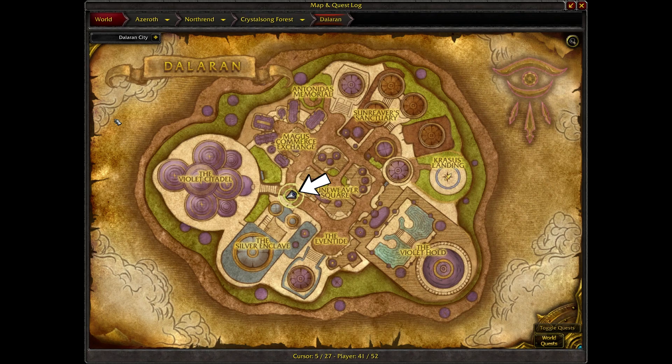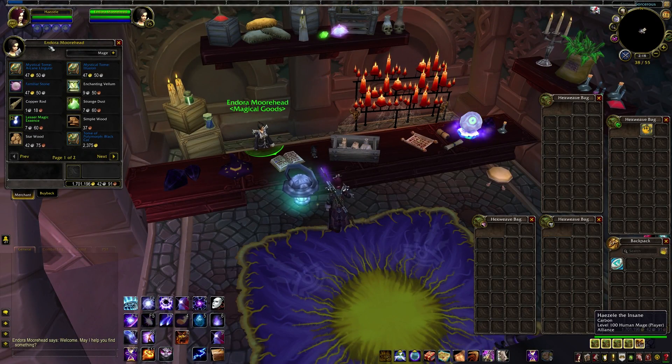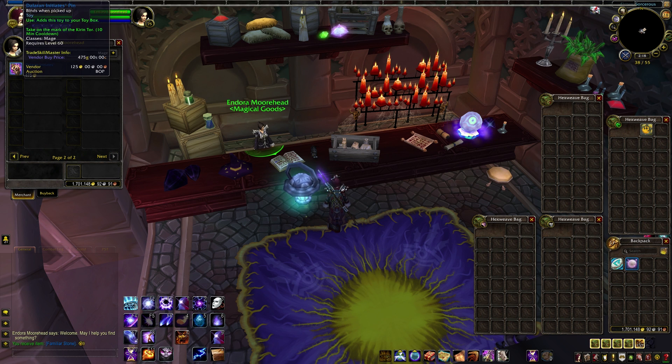For the next two, bring a Mage to Northrend's Dalaran and talk to Endora Moorhead in the Sister Sorceress Shop with at least 550 gold to pick up the Familiar Stone and Dalaran Initiate's Pin. These are limited stock, so if the vendor is out, just try checking back in an hour. That's twenty-three toys.